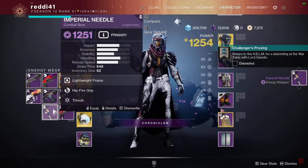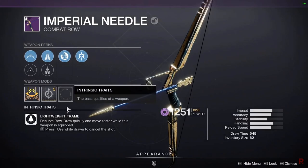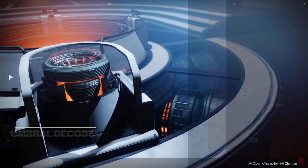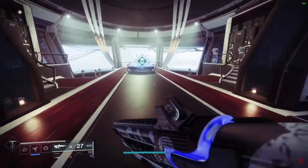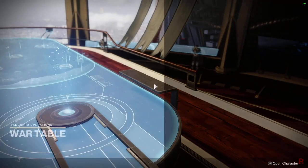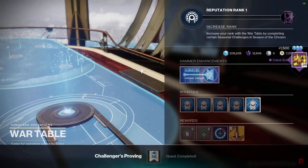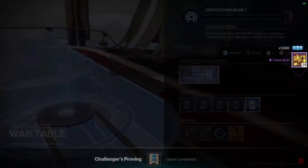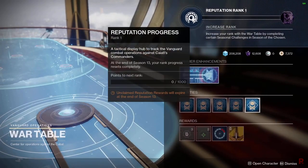Head back to the War Table, talk to Saladin, and that completes the introduction quest — 'Challenger's Proving.' You'll receive 28 Cabal Gold as a reward, which is enough for at least two hammer charges. At this point, you've fully unlocked access to the Prismatic Recaster and the Hammer of Proving.